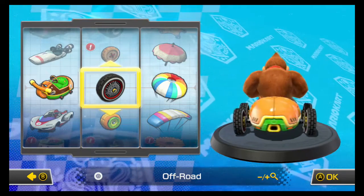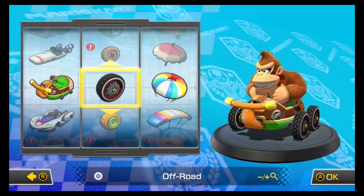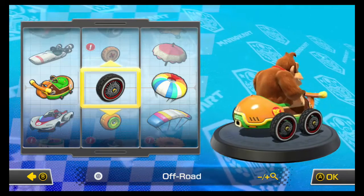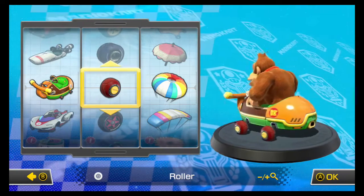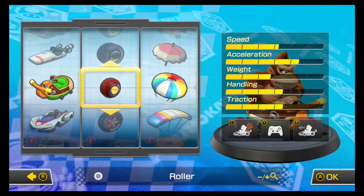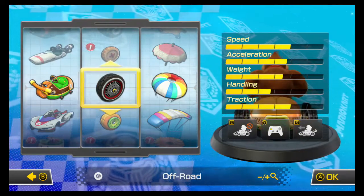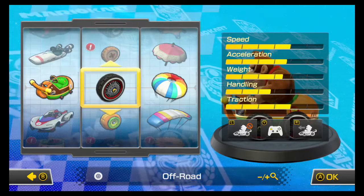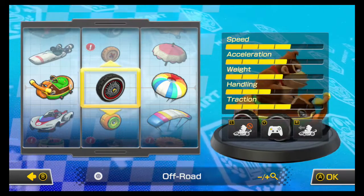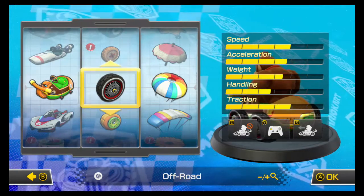Before we get started, real quick, I want to show you guys this different setup I'm using for this particular cup, because there's a certain race causing me a lot of worry. Usually I use the roller wheels — pretty balanced stats, mainly prioritizing acceleration, which in my opinion is the most important stat — but I've chosen to go with the off-road wheels, because it gives us a little more traction and weight so we don't slide around as much, though it sacrifices a little bit of acceleration and handling, which hopefully won't be too big of an issue.